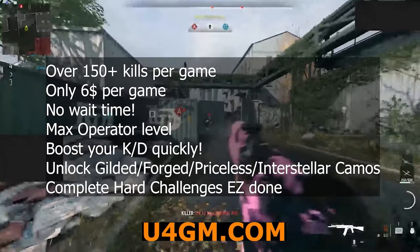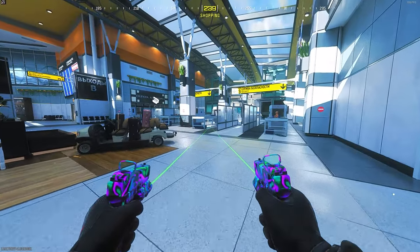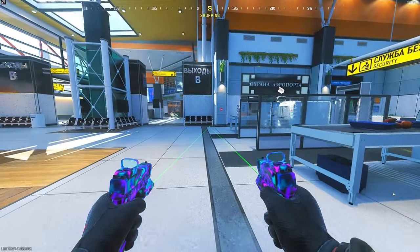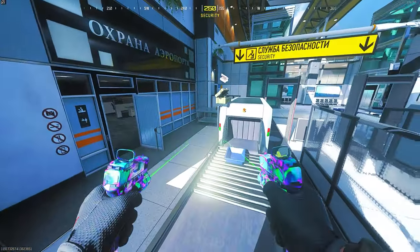Use my discount code KING for an extra 5% off at checkout. So to do this first glitch on Terminal, all you want to do is make your way to my location. All you're going to need is a barricade for this — just one barricade. This glitch is very overpowered and you can literally get fully on top of the map.